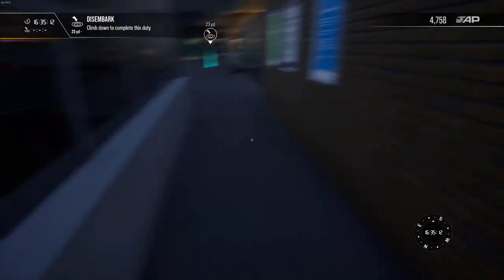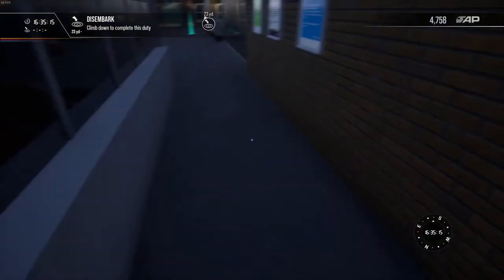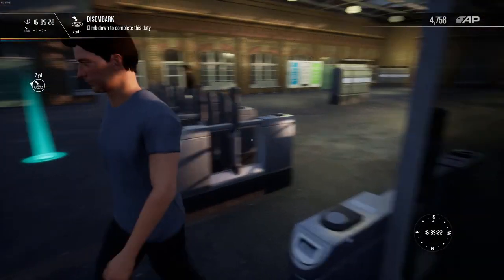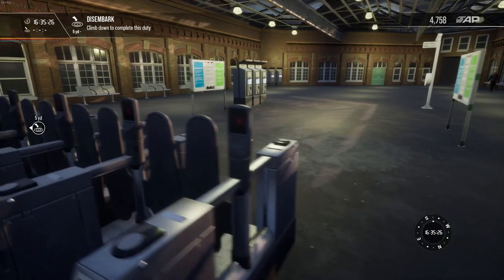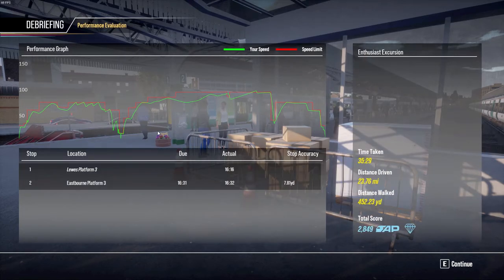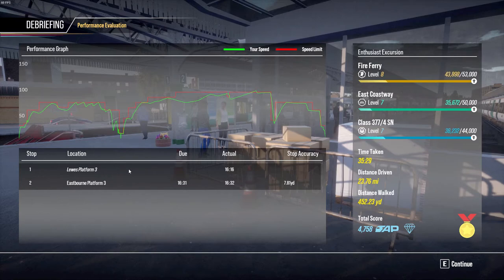There is a ticket machine here. I don't know how far I can walk — can I get out to the car park? No, I'm barred from walking out into the concourse. But that's okay, it looks great. So it gives me my time: Lewes platform — I arrived at 16:16, one minute late. 7.18-yard stop accuracy is actually really good. Anything under 10 yards I find very good. As I said before, I've been playing already — I'm level 8 here, level 7 on here.